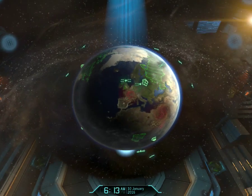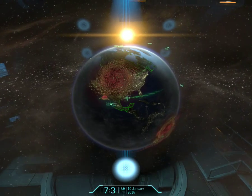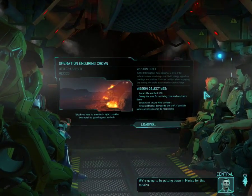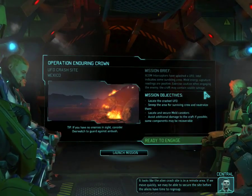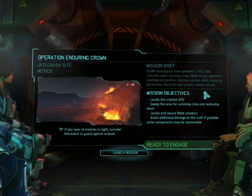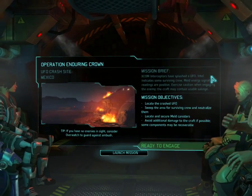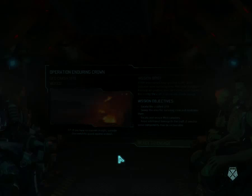Oh man, we are amazing people. Dropship has arrived. Let's go and teach those abductors not to abduct. We're putting down in Mexico for this mission. It looks like the alien crash site is in a remote area — if we move quickly, we may be able to secure the site before the aliens have time to regroup. Locate the crashed UFO, sweep the area of surviving crew and neutralize them. Locate and secure melt canisters. Avoid additional damage to the craft if possible — some components may be recoverable.